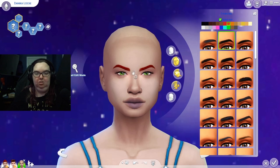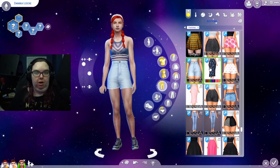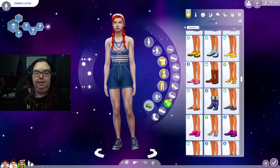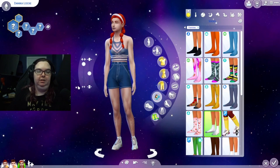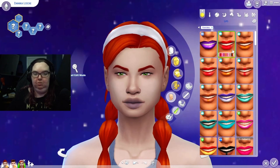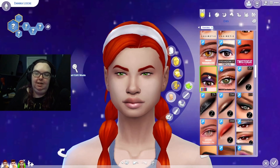I'll change her eyebrows since that's something we can actually change. She looks very angry - she gives me vibes of a buff girl that really shows off her muscle, so I'm trying to find clothing that will really show off her muscles because I feel like she would just be flaunting it everywhere. I might give her these shorts, some tennis shoes, and she has some body hair going on - completely natural so I will not be removing it.